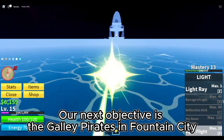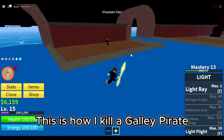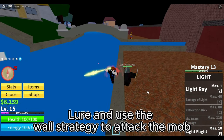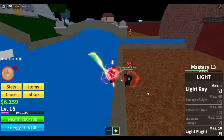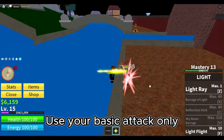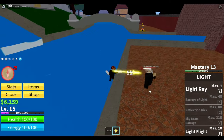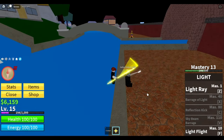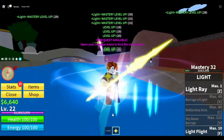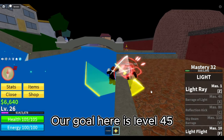Stats check. Our next objective is the galley pirates in Fountain City. This is how I kill a galley pirate. Lure and use the wall strategy to attack the mob. Use your basic attack only. You will get a lot of EXP here.